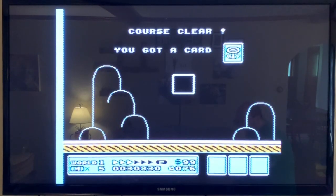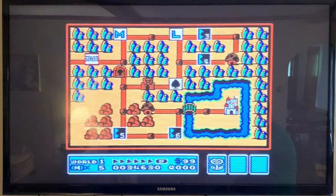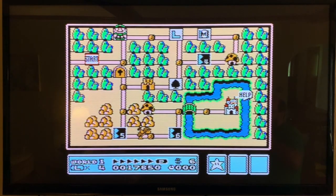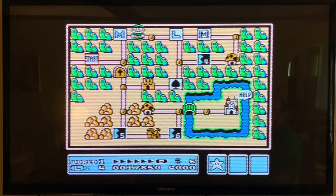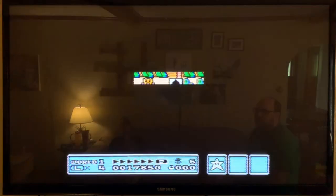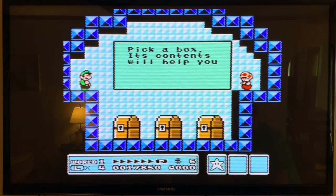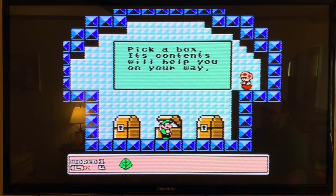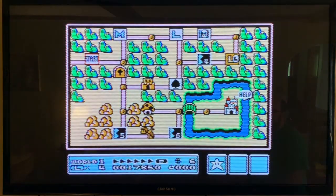You go behind everything and then go to a toad house and get a warp whistle. A warp whistle makes it so you can warp to other worlds. I'm gonna pick this chest — I got a leaf, not bad. I'll save that for later; it makes it so that you can fly.